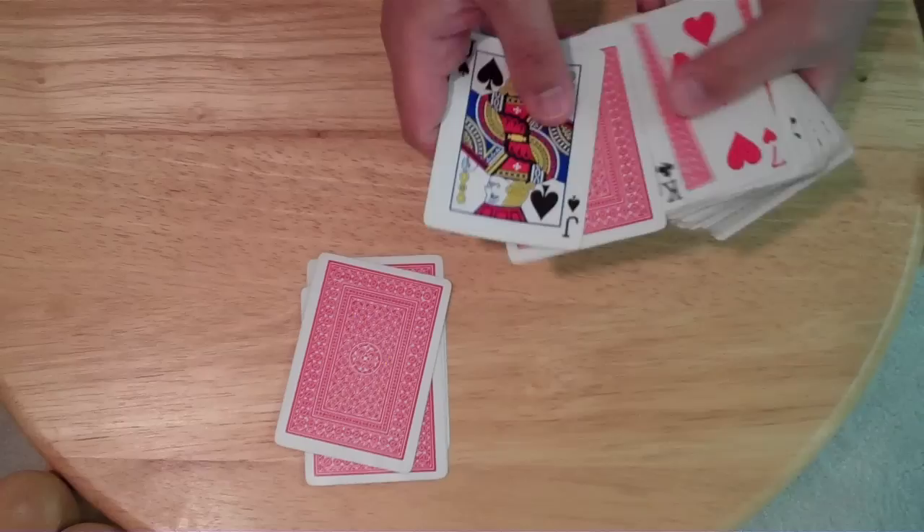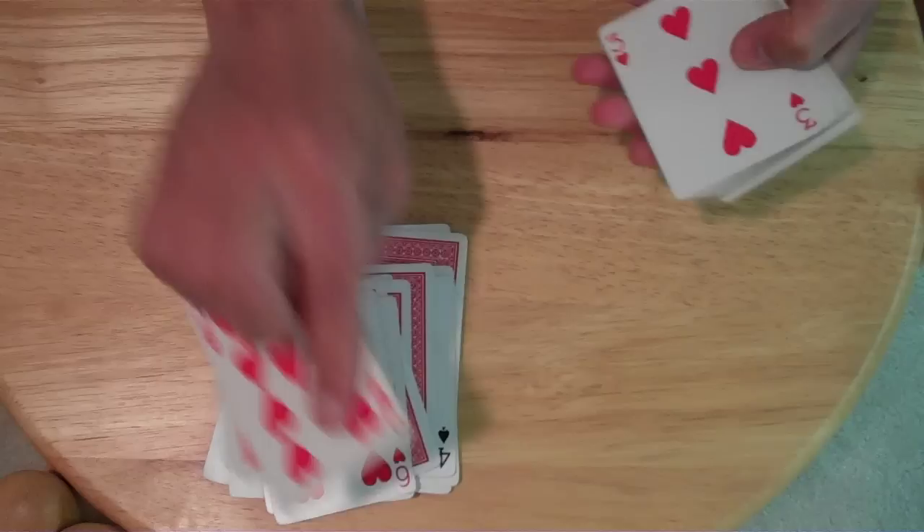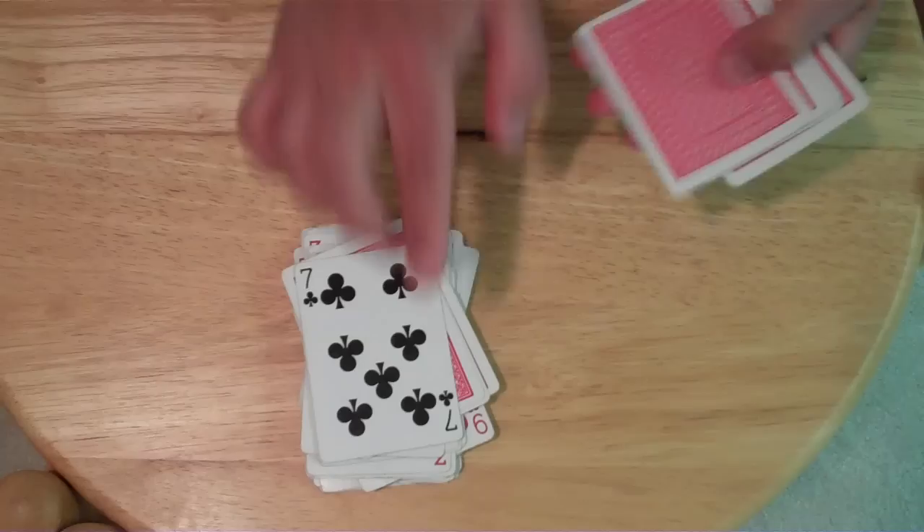I'm going to take a set of cards and either place them face down or face up. If I were performing this for you live, you'd be telling me whether to put it face down or to flip it over. So we'll go through the entire deck and place some of them face down and some of them face up.